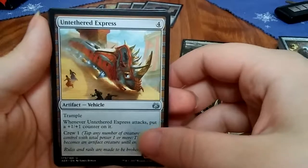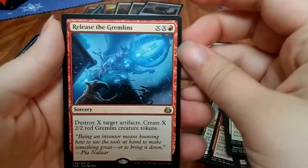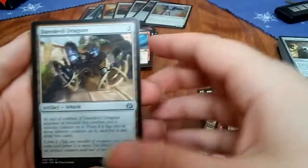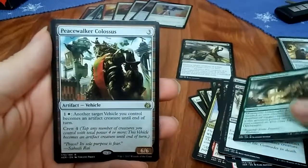Foundry Hornet, stop it. Arrest, release the Gremlins, and some kind of bird. Down to the last three packs — birds left and right, pisses me off. Daredevil Dragster, Perilous Predicament, Monstrous Onslaught, and a Peacewalker Colossus.